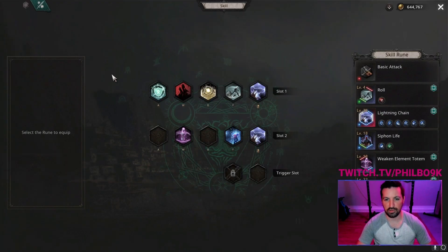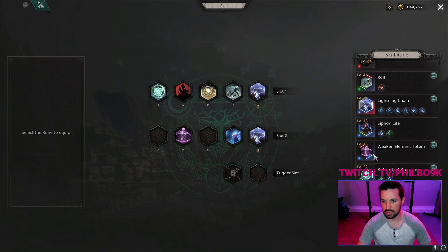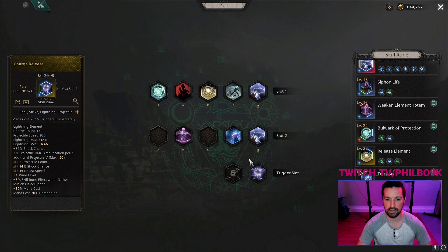On the primary skill bar I have Roll, and then my buffs: Release Element, Bulwarker Protection, and Shout of Provocation. On my secondary bar, that's where I have my totem and also Teleport for when I need it. I did buy the trigger slot — you don't need it, but for one million it's great. I can put my activated spell in the trigger slot and free up my secondary bar to add other skills to suit certain situations.